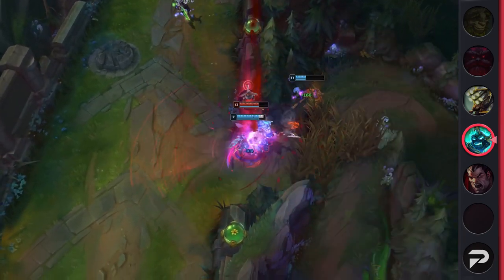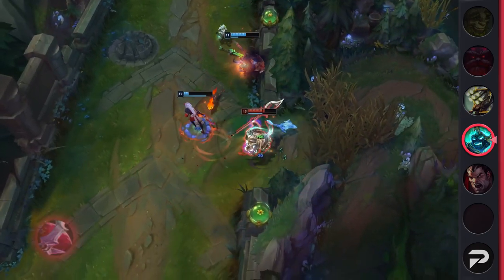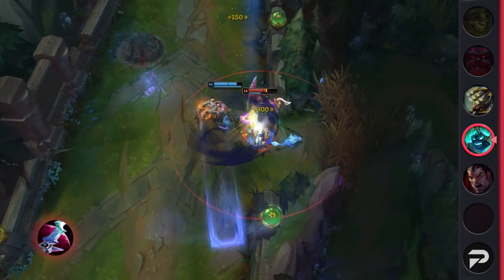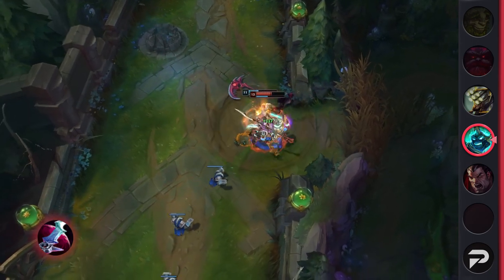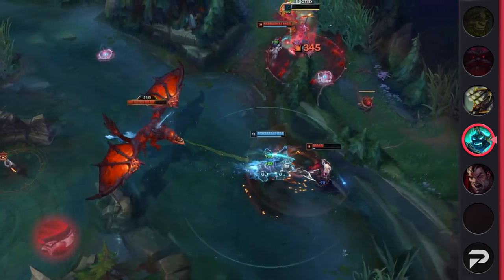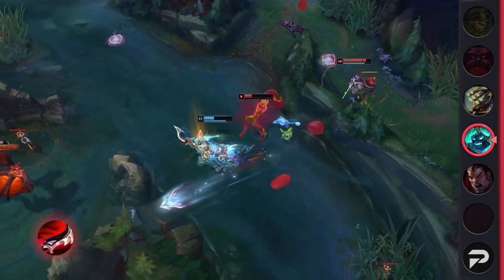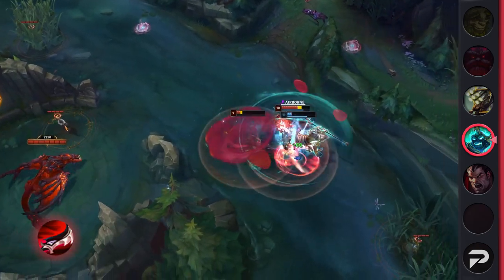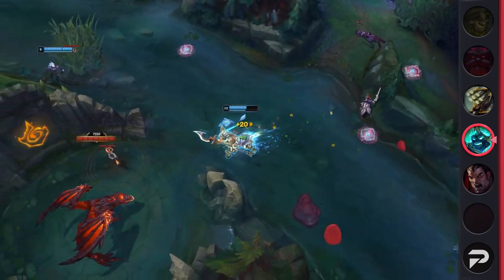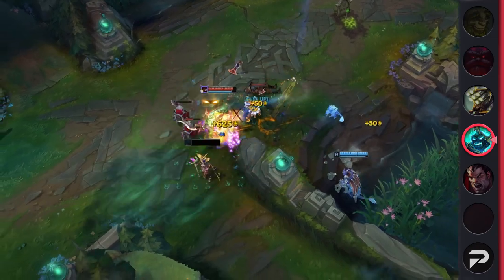The first thing is to stop forcing Divine Sunderer every game — that item is absolutely bait on Hecarim. Eclipse has been the better option on him for quite a while now. Yes, even when the enemy team has a tank or two, Eclipse is overall the better option: it gives percent pen and more healing in teamfights. The other option is Duskblade — if you're super fed and the enemy team is all squishies, it can make you a teamfighting monster. But it's not just the mythics people are getting wrong. So many players try to build some weird damage-hybrid tank build that just ends up doing nothing. Your items should mostly lean towards damage, with a couple of options like Death's Dance or Serylda's that add some damage soaking.